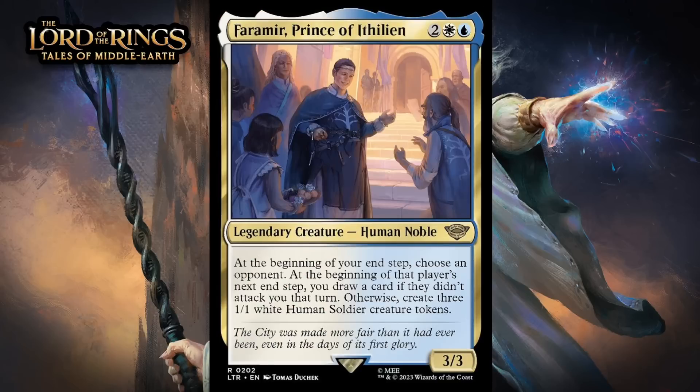Next up, it's Faramir, Prince of Ithilien, which for 2 generic, a white, and a blue, is a 3/3 rare legendary human noble. At the beginning of your upkeep, choose an opponent. At the beginning of that player's next upkeep, you draw a card if they didn't attack you that turn; otherwise, create three 1/1 white human soldier creature tokens. The base stats here aren't good, but Faramir makes sure you get a ton of value every single turn. Either your opponent attacks you and you get an extra card, or they don't attack you and you get three 1/1 tokens. Both of those options are great for you. Your opponent has some control over this, but you're happy either way and sometimes they won't have much choice depending on the board state. I'm giving Faramir a B+.